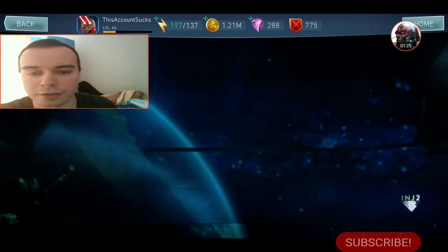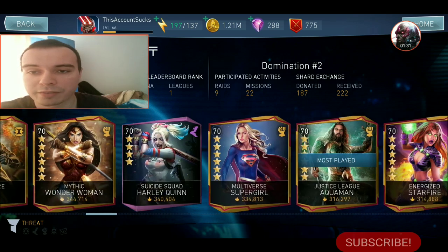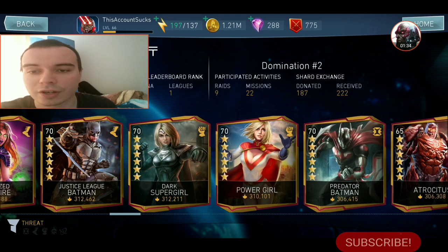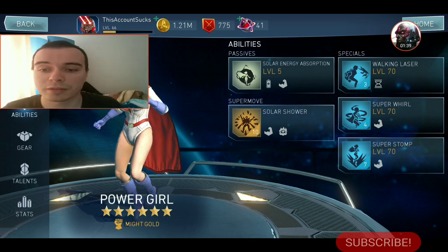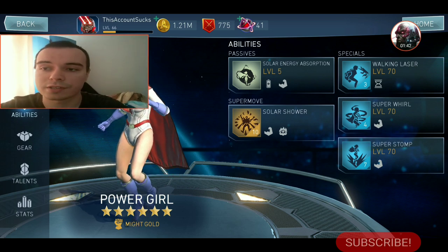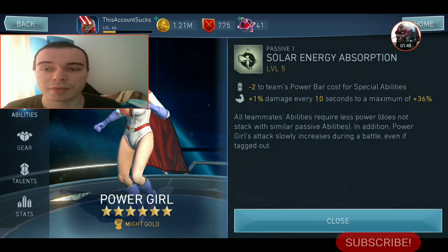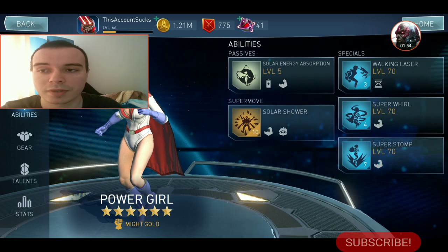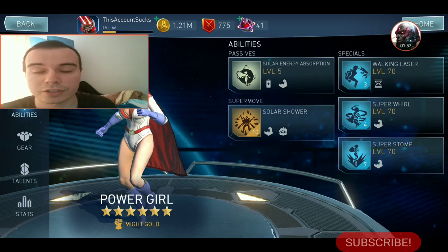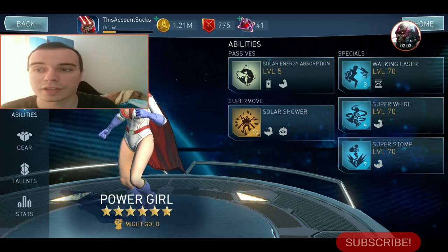Also another great support character. Now going further down the line, Power Girl and Dr. Fate are the most used supports in the entire game, and maybe the most versatile and arguably the best ones. Power Girl is one of the best support characters because of her passive, which is going to reduce the power bar cost for the special abilities of her and her teammates for the entire duration of the fight. The same applies for Dr. Fate, and those are very amazing passives. They are one of the most used characters as supports in the entire game and are a must-have for every single account.